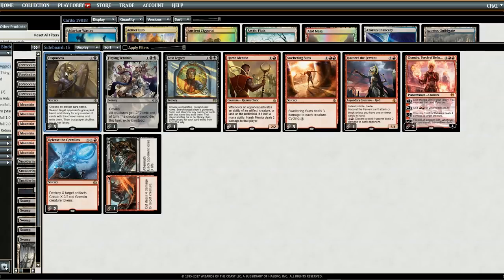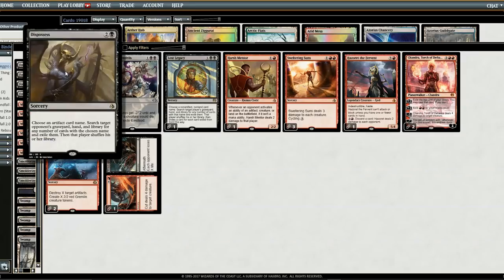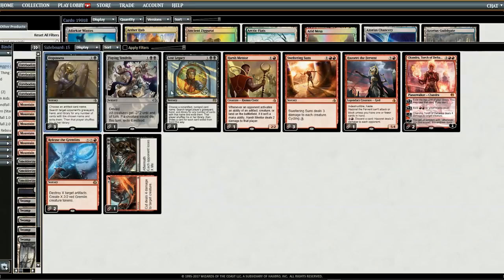Our whole sideboard is centered around the most prevalent decks in Standard right now. The main thing to worry about is Aetherworks Marvel — we have 3 Dispossesses for that and a Lost Legacy for Ulamog, so all four of these cards help take care of Aetherworks Marvel. Another deck to worry about is Mardu Vehicles — although it didn't do very well at the recent Pro Tour, it's still very prevalent, so we have 2 cards to take care of artifacts.